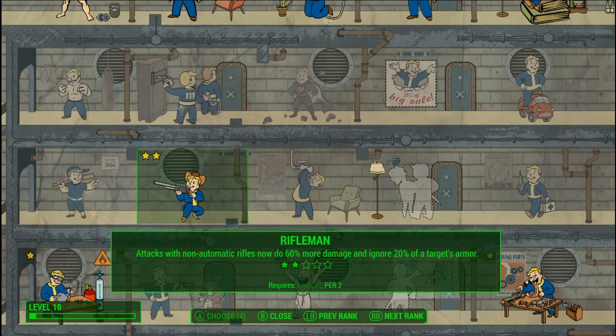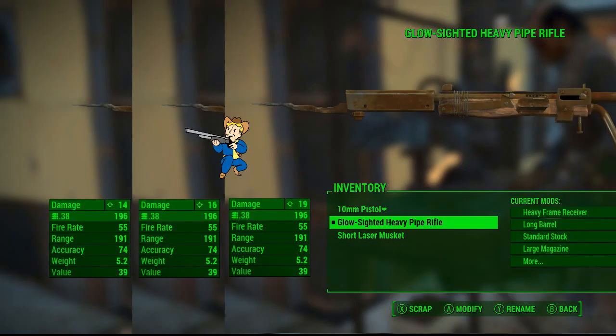Our last perk will go into fortifying our discipline. Since I chose Rifleman, I'm going to get the 2nd rank of the perk, to not only increase the damage but also to start cutting through enemy armor.